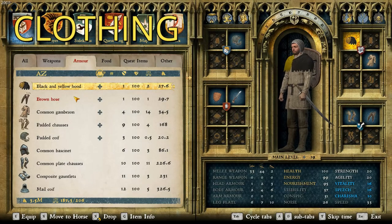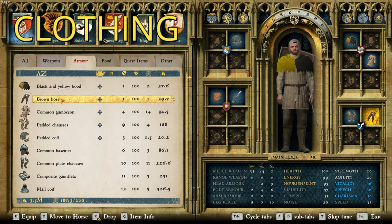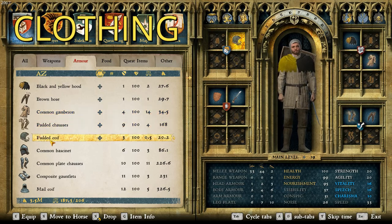For clothing, we kept it pretty simple. I did the black and yellow hood — one of the most common color schemes in the game just by total numbers — brown hose, common gamson, padded chosses, and a plain padded coif. I figured that's pretty common.